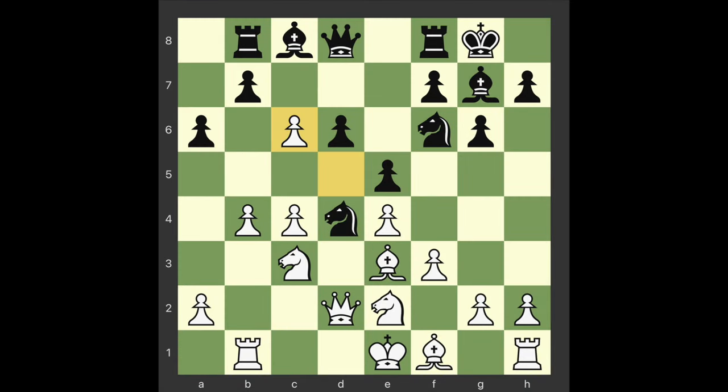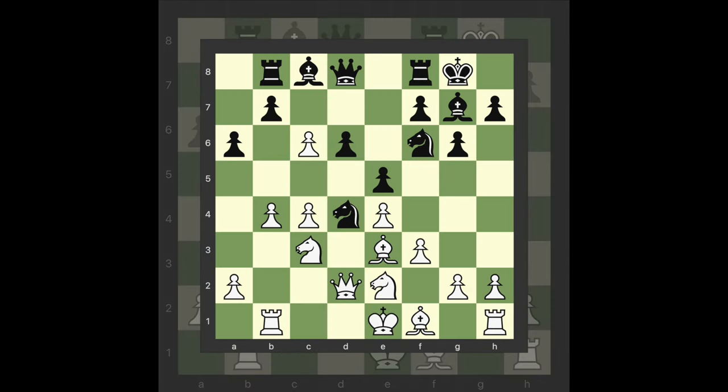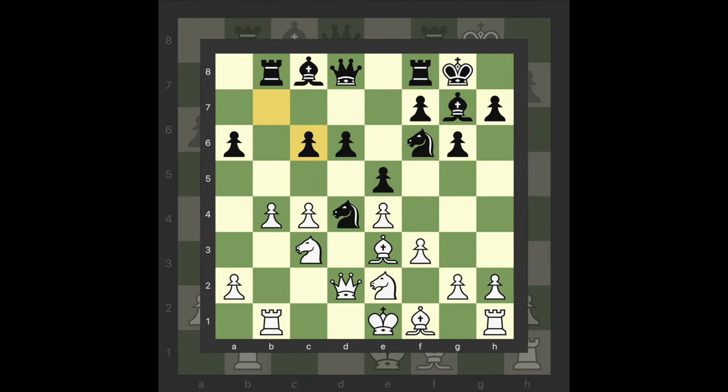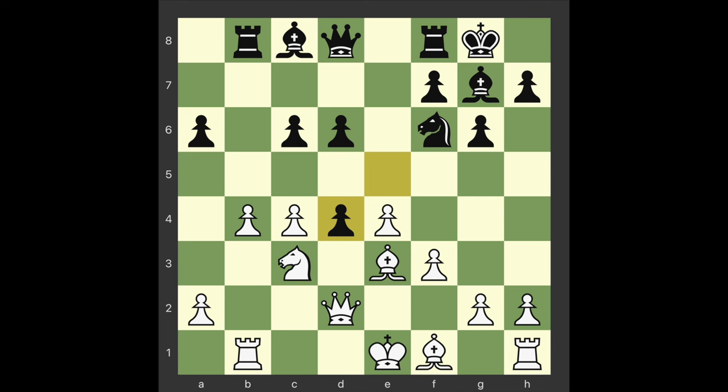D takes e6 B takes e6. White is better after 12 Knight takes e6 13 Bishop g5 Knight takes d4. White obviously can't allow the knight to remain on d4. Although 13 Bishop takes d4 E takes d4 14 Knight takes d4 wins a tempo by attacking c6, black's tactical chances after 14 Queen b6 give him excellent compensation to say the least. E takes d4 B takes d4 Bishop takes d4 Rook e8 — a clever preparatory move which maintains the tension.